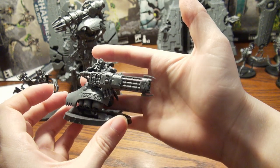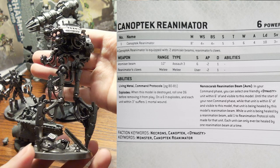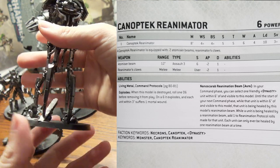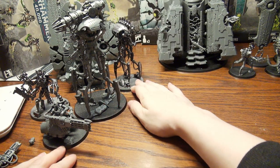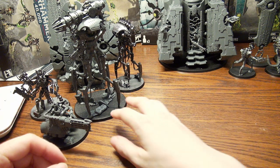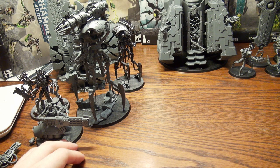This one is the Canoptic Reanimator, also out of Indominus. Another straightforward piece to put together. I very much enjoy these long-legged guys — it looks very alien, kind of reminds me of War of the Worlds. I like this added really nasty alien look to the Necrons. I think it will be great for new players to get into it with these really cool pieces.